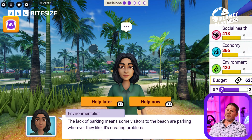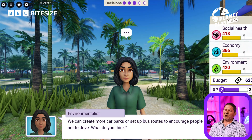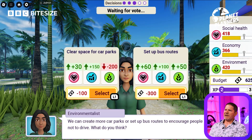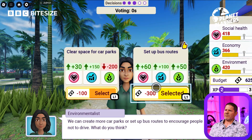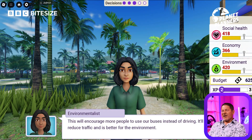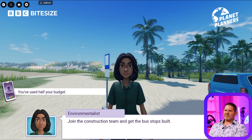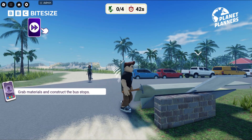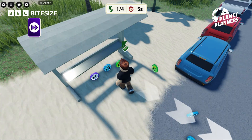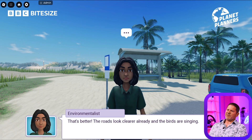Lack of parking means some visitors to the beach are parking wherever they like, and it's creating problems. We can create more car parks or set up bus routes to encourage people not to drive. Let's do the bus routes. This will encourage more people to use buses instead of driving, which will reduce traffic and is better for the environment. Join the construction team, grab materials, and get the bus stops built. The roads look clear already and the birds are singing.